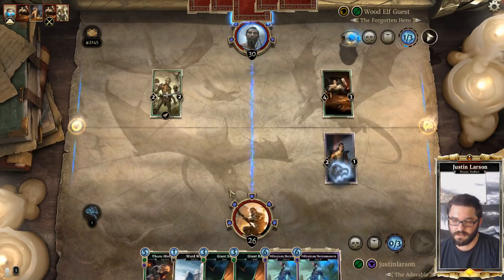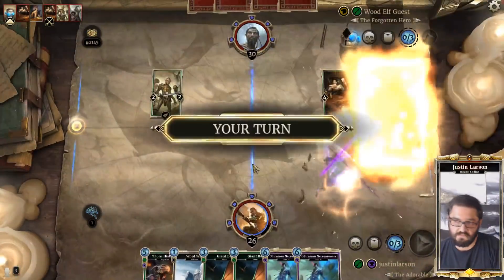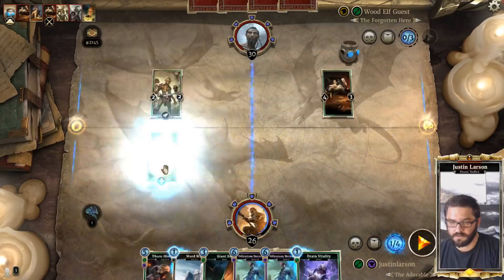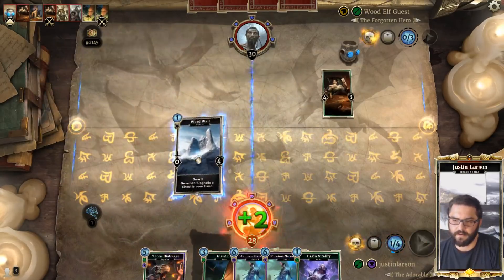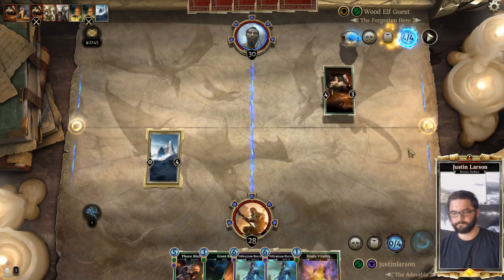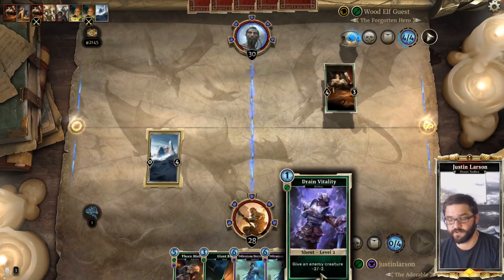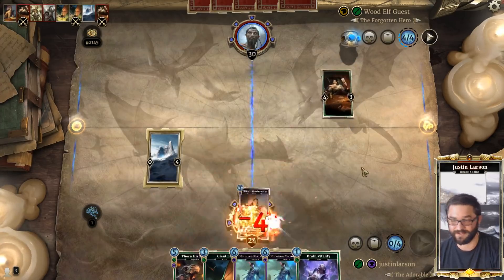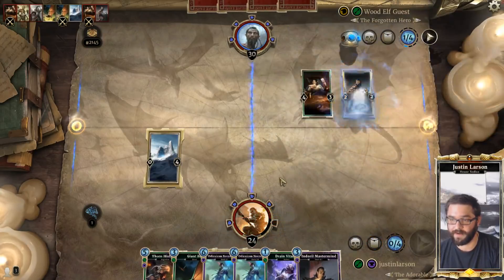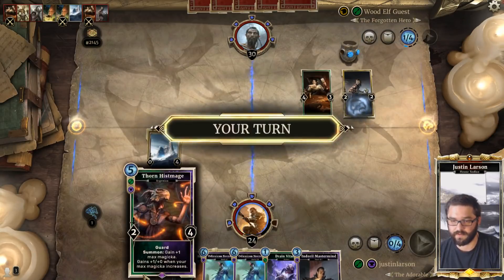They lane-changed — they must suspect I'm running Bats. Drain Vitality — great draw, just going to Bat into this though. Play my Wall over here, upgrade my Vitality, pass turn. Hopefully this encourages my opponent to funnel all their creatures into one lane, because now level three Drain Vitality only affects one lane.